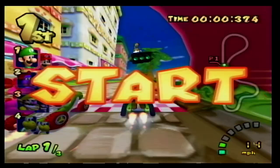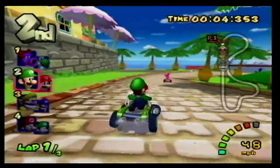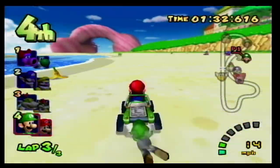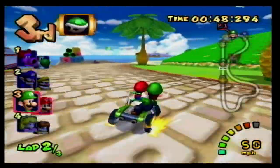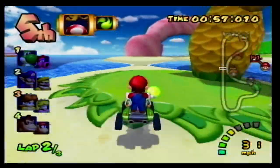At number 13 we have Peach Beach, a fun beach course that reminds me of Super Mario Sunshine. This track has you racing past some beachside apartments into the sand where you have to dodge cataclacks that will shoot you into the air. This is a beautiful course with tropical vibes, palm trees, and Daisy Cruiser visible in the background. Plus there's the infamous ramp to the left — the one that nobody uses.